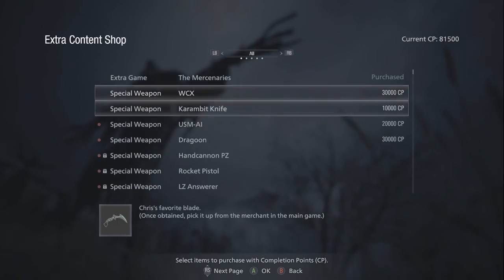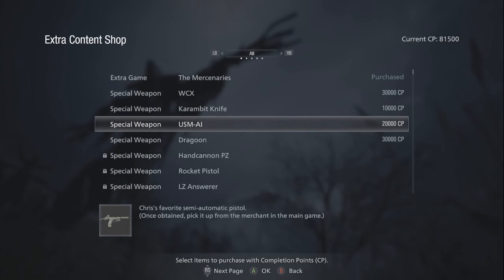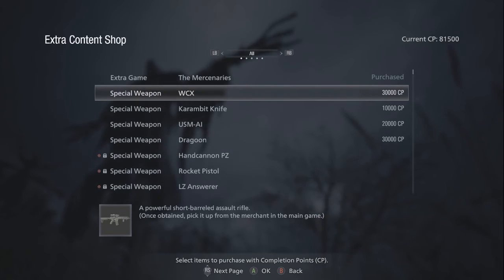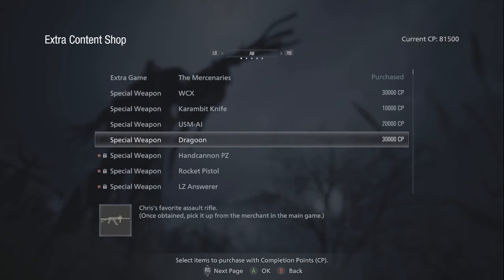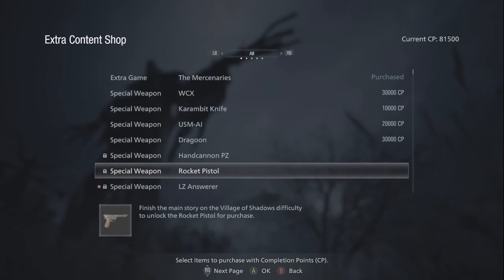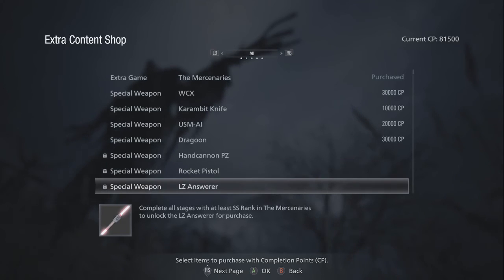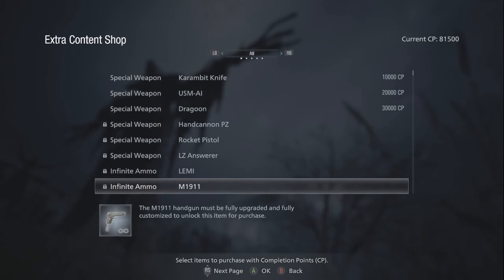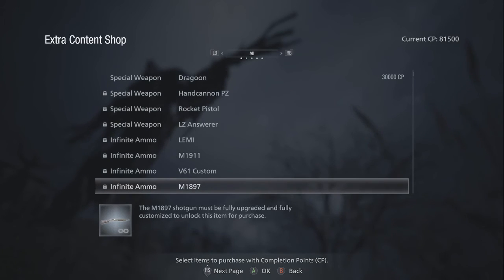Let me save my money and go through these first. I remember Chris was using this knife — oh yeah, so these are Chris's weapons. Oh wow, this is the assault rifle. What is this then? He was using this one. I wonder which one is stronger. This is a lot of incentive to keep playing on hardcore difficulty. Oh wow — rocket pistol! What is this — a lightsaber? LZ and silver — what is this thing?